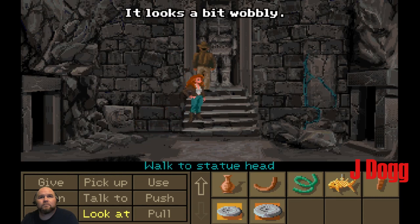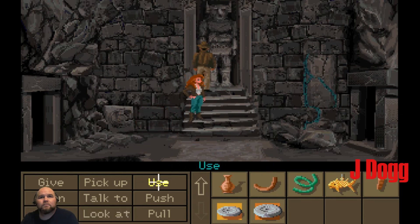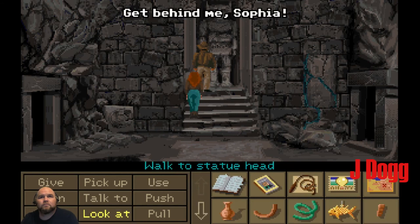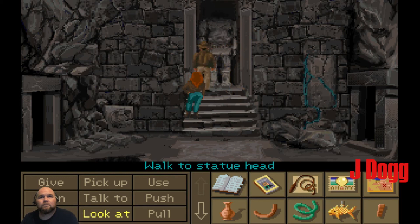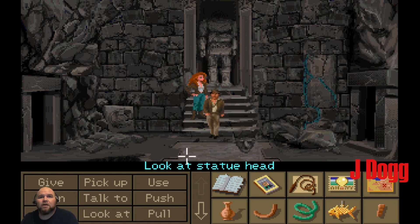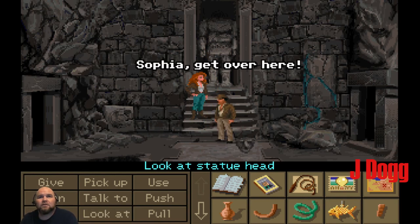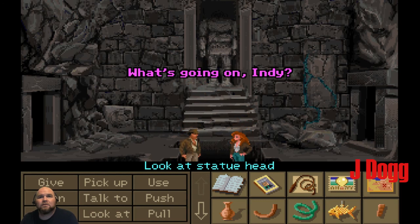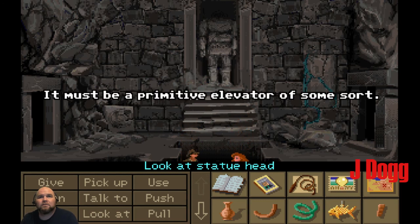It looks a bit wobbly. Get behind me, Sophia. There's something there. Sophia, get over here. Oh! What's going on, Indy?